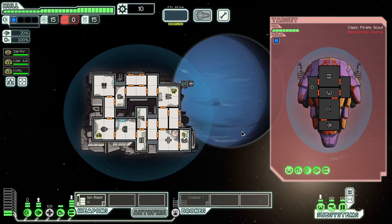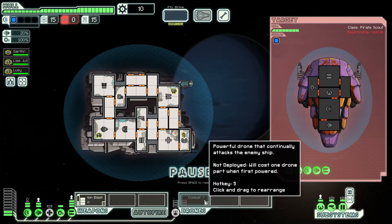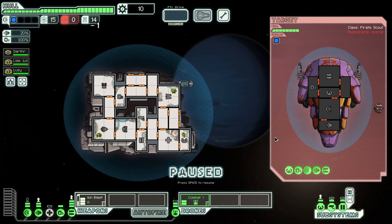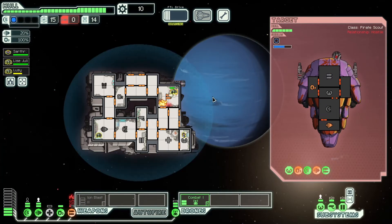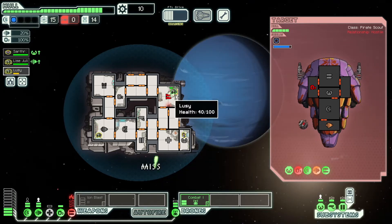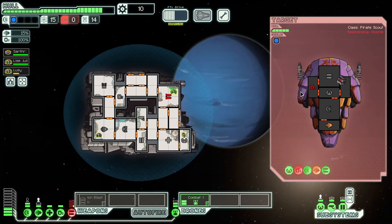Attack the slaver scum. Might as well just deploy the drone immediately. Out of my weapons already — that's bad. That was a bad start.